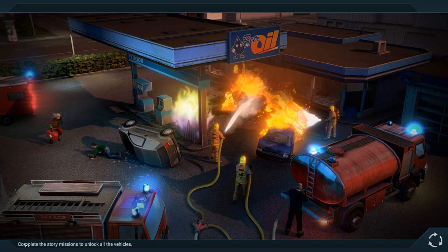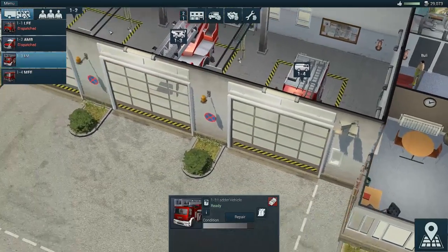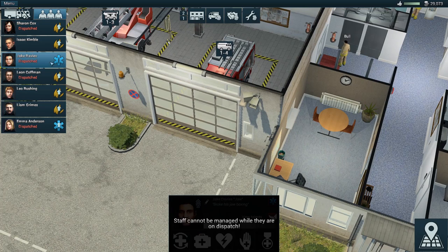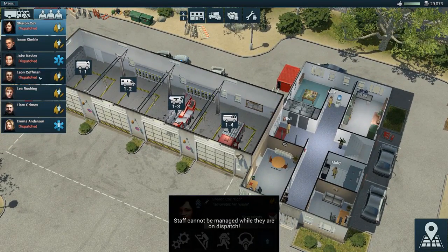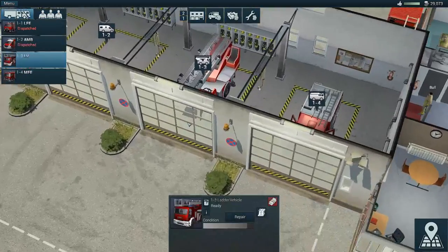Let's go back to the fire station. Enter station one and see what's going on with our vehicles — conditions good, conditions good. We can't check on the condition of those vehicles because they're dispatched, but we can check on personnel. Some of these guys picked up talents. Leo here is not dispatched — interesting, I wonder if he has a truck to go into.